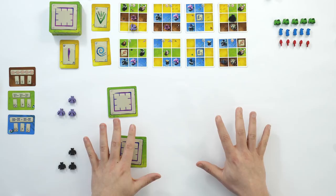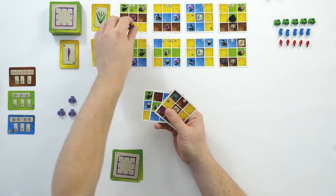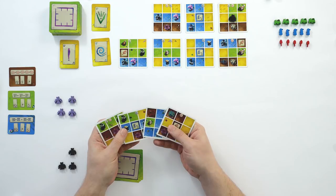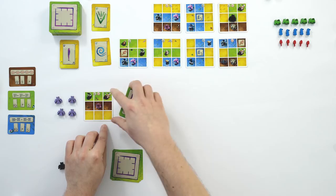With each player having chosen their first card, we start round one. The purple player goes first because they're on the left-hand side. Purple returns their token, picks up the chosen card, and plays it. We can only play this card because it's the only one with the correct life symbol, so it's placed here on the left-hand side. Every card overlaps the previously placed card, so you're always moving to the right.